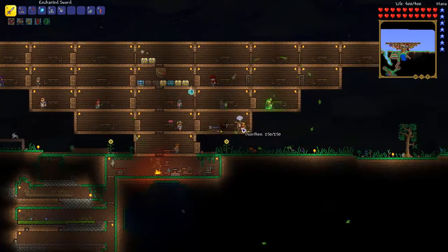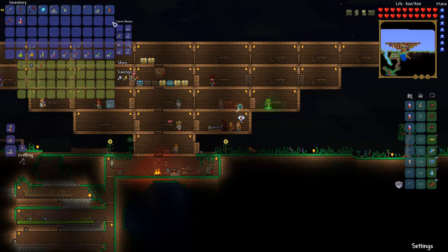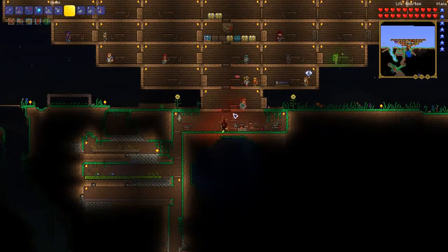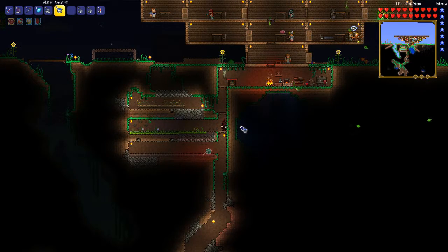Send me some bombs - lots of bombs, like probably all of my money worth of bombs. Gonna do some lazy mining. That would probably be better to do with dynamite but dynamite is much more expensive. So I'll buy a stack and call it a day. Alright, how do we get water in a bucket? Oh, that was easy enough.